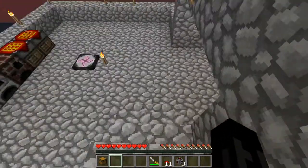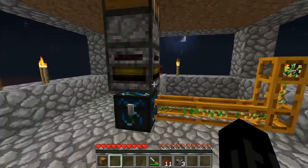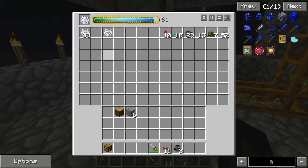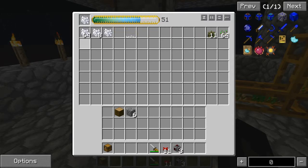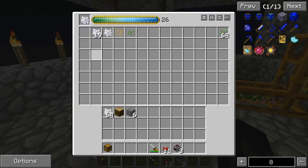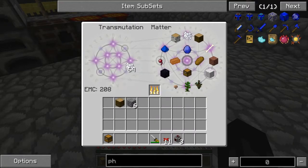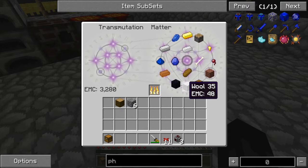Now we're getting everything. Now we're getting a steady stream - much faster than doing it by hand. Bone mills are worth 48 EMC each, so every time you get a stack of bone mills it's a pretty decent amount.